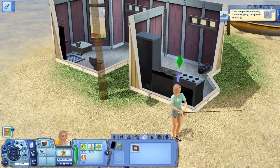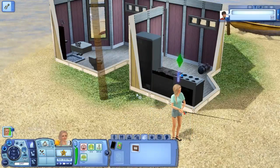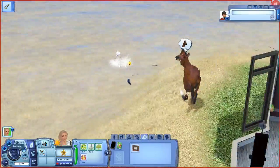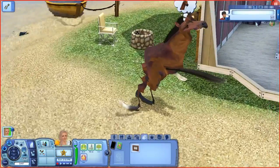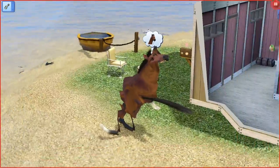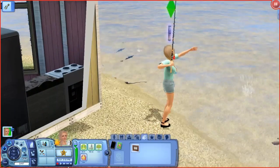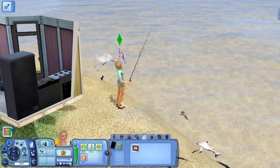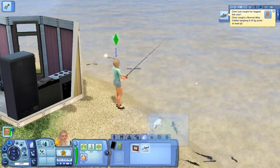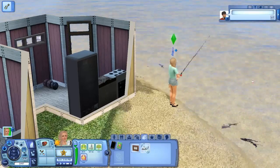She's on a roll again — oh my god. She's definitely a good fish catcher. She is an angler, so it does make sense. She's already at level two of her skill. So we are just going to put all of hers in the fridge so they don't go bad or whatever. I don't know if that happens to fish, but we can sell them in the future.